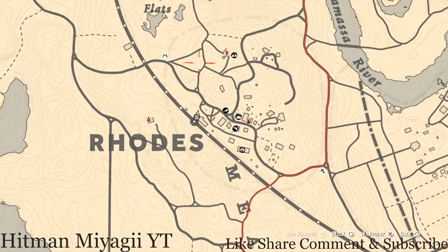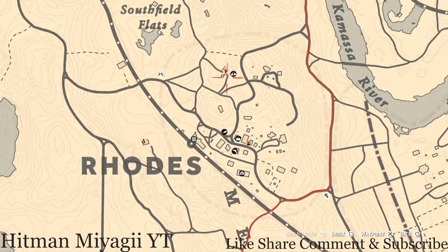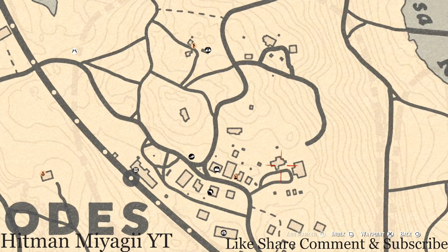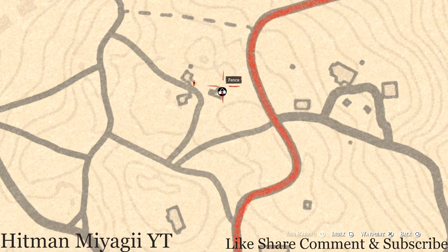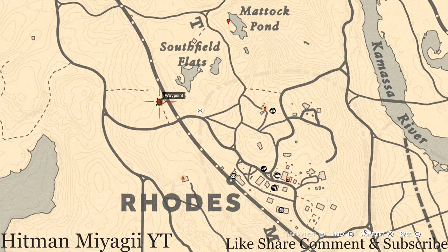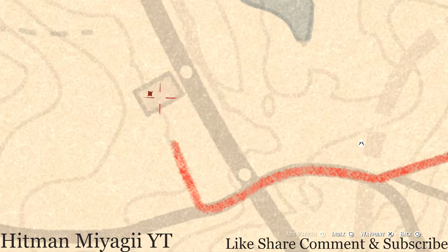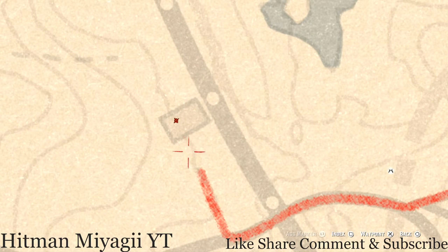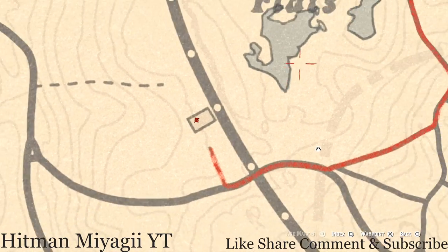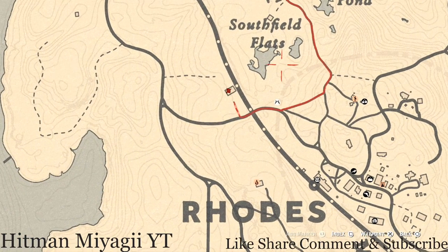Up at Rhodes I have a couple of tarot cards for you guys. On the ground floor on some crates or boxes there's a Six of Pentacles right here at this location. Up here next to the fence there's a barrel, and directly on that barrel you guys will get a Five of Wands. Up here in between or at the back of the barn, there's an Eight of Swords on a barrel — come to that location and that's what you will grab.